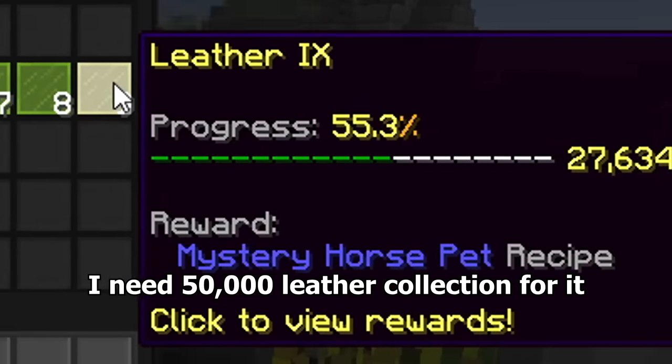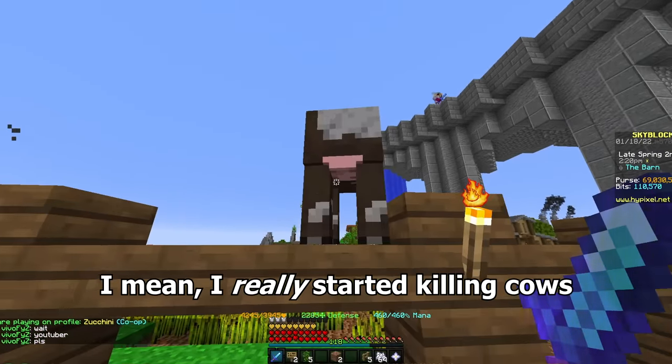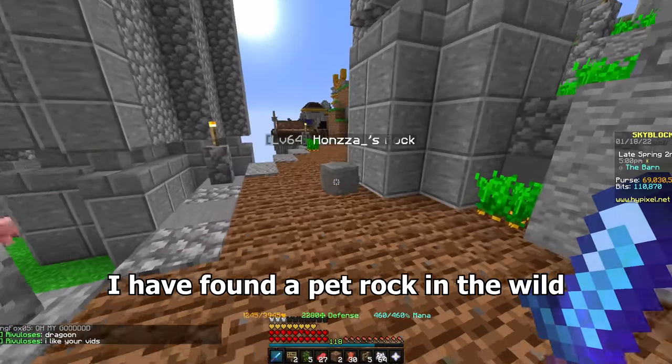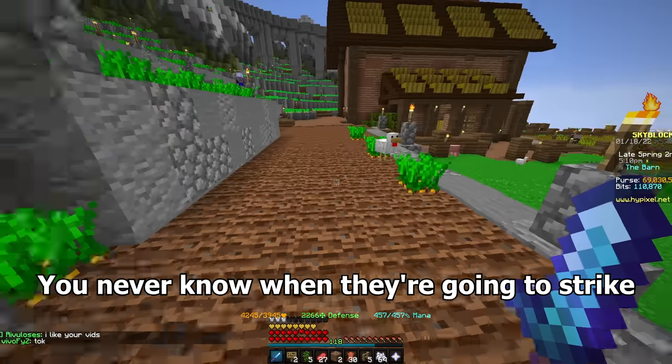I need 50,000 leather collection for it, so I started killing cows for their leather. I mean I really started killing cows. If you google what a cow's natural habitat is, it now says the end of Dragoon's sword. I have found a pet rock in the wild — these are some of the most elusive animals in all of Skyblock. You never know when they're going to strike.